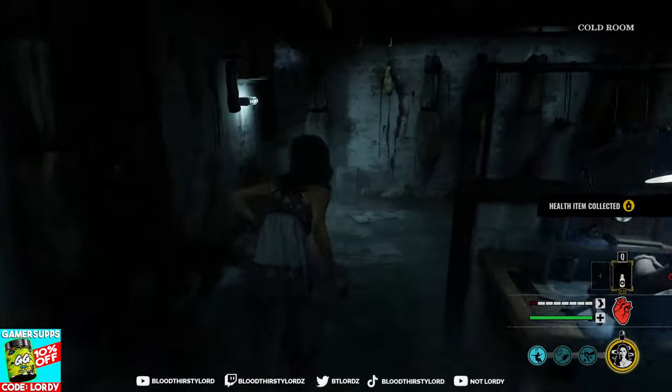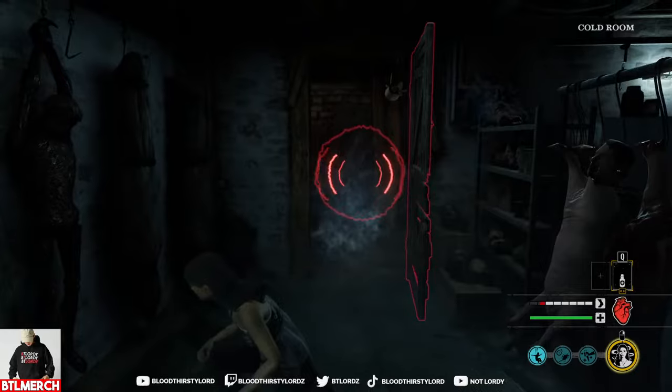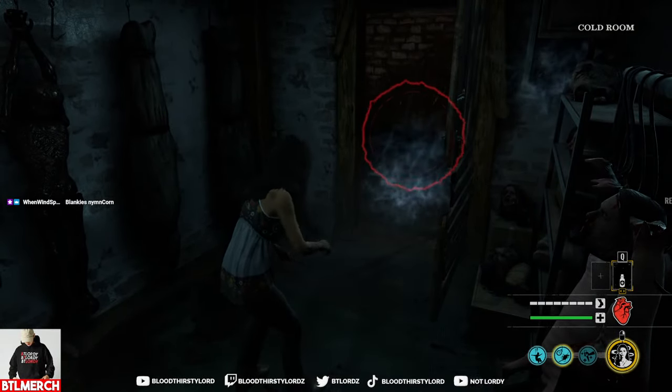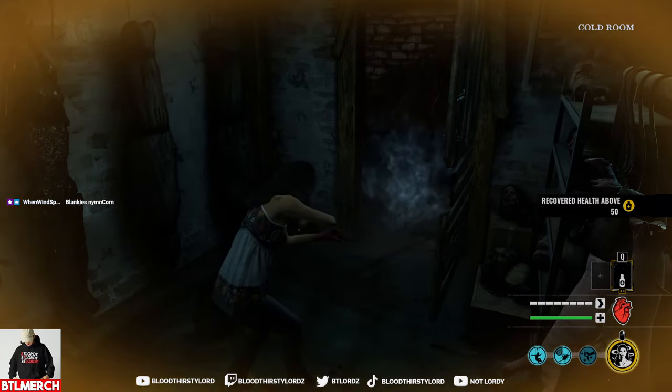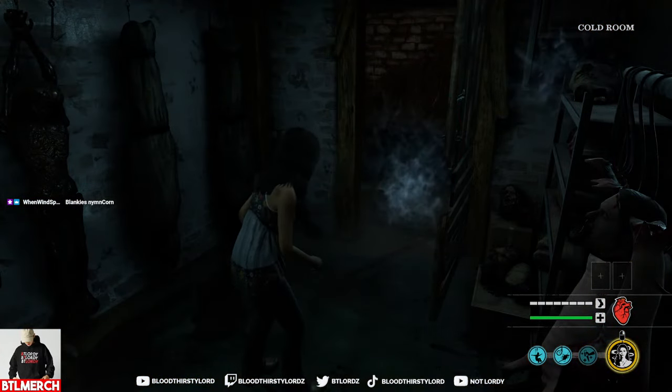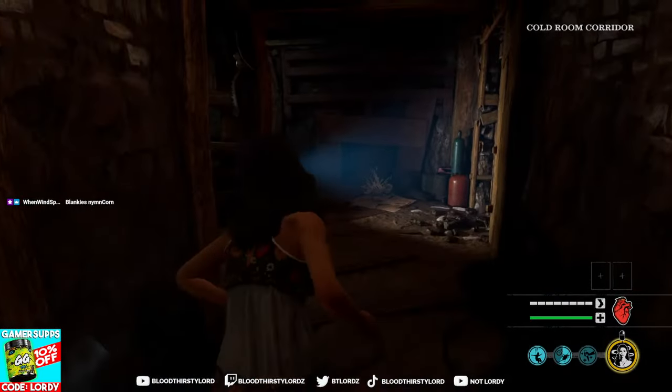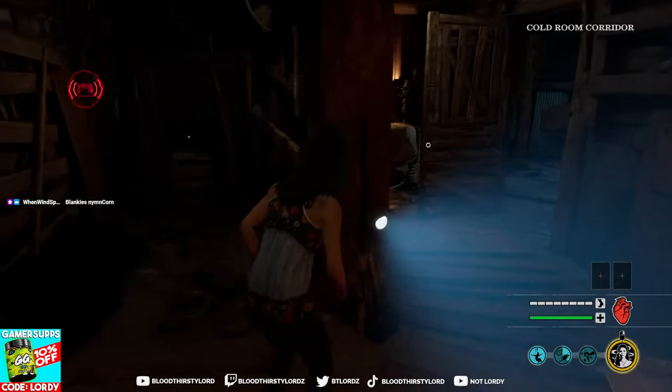So this spot here — this little small medical supply that I have — if I stand still, in crouch or in any movement, if I heal, cancel it, and then heal again, now it's permanently bugged. I should never bleed out this whole game. The perk's on cooldown, or is being used right now for the next 10 seconds. Let's see what ends up happening here.